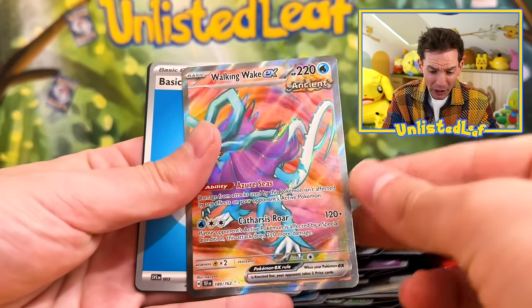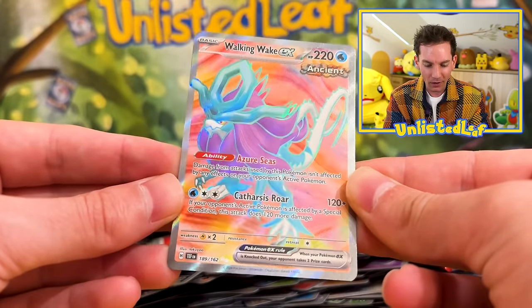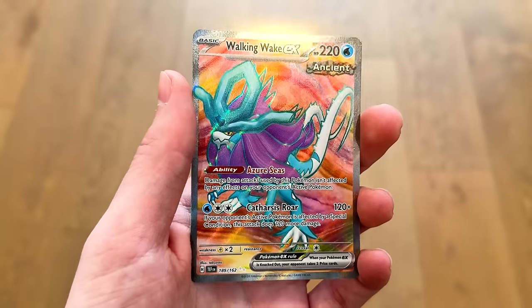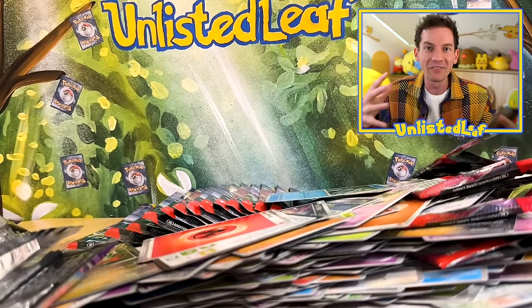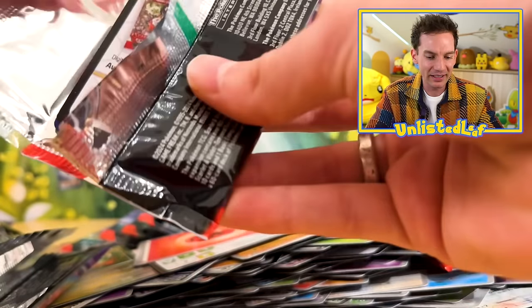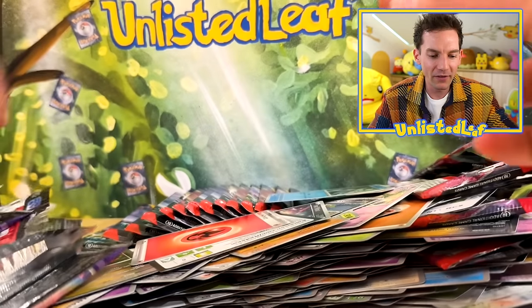Walking Wake EX! Suicune is standing up, ladies and gentlemen, and he's looking good. If you are not excited for the binder recap, I don't know what's wrong with you. Let's keep going — can we get something else? That was the full art card I was waiting for all episode. I felt like we were definitely owed one eventually. I could not get anything for the rest of the episode and that would be so fine — I've definitely spent all my luck.